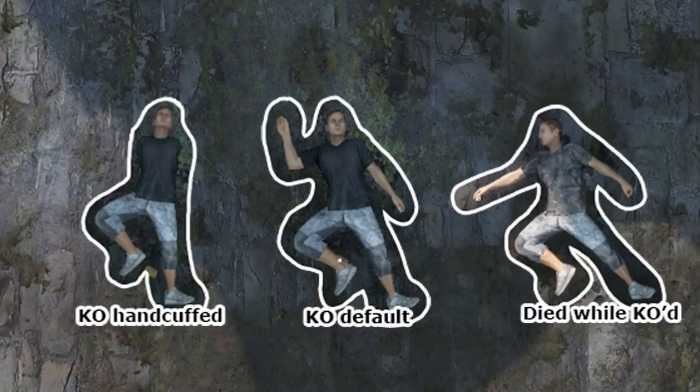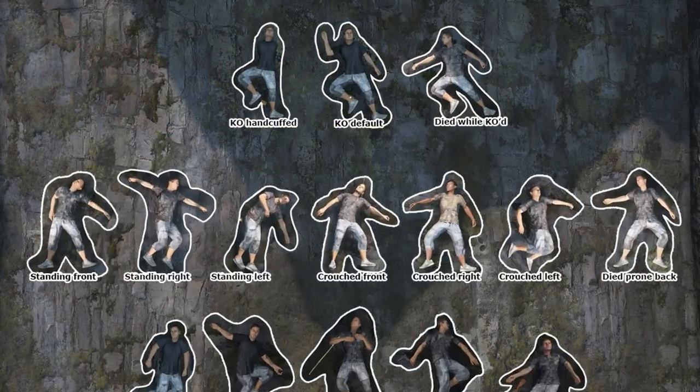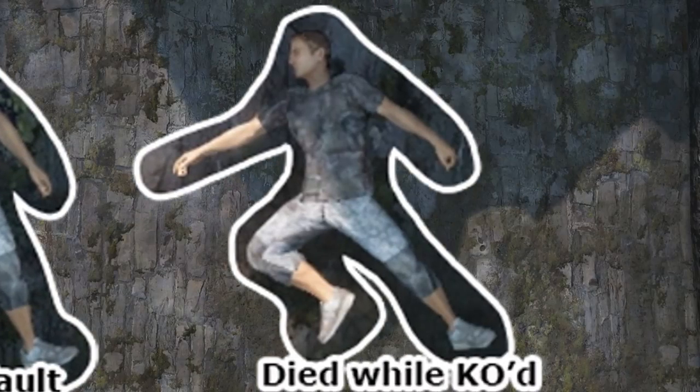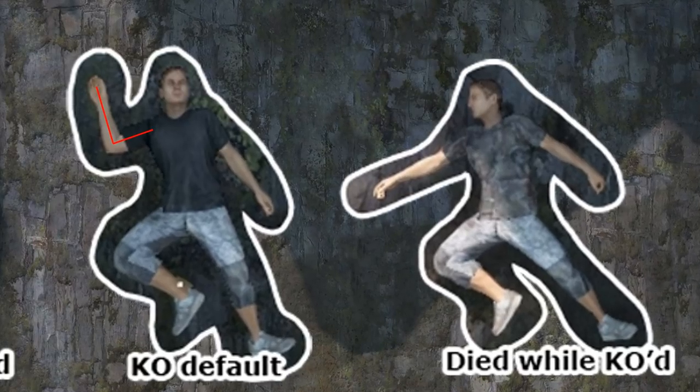With the unconsciousness animation, the legs are in a unique position — they're kind of dabbing, so look out for dabbing legs. Using the leg dab trick, you can narrow these 14 down to just two: the unconsciousness animation and the 'died while being unconscious' death animation. The difference between these two is easy to distinguish — you just need to remember the waving arm, which has a right angle in it.